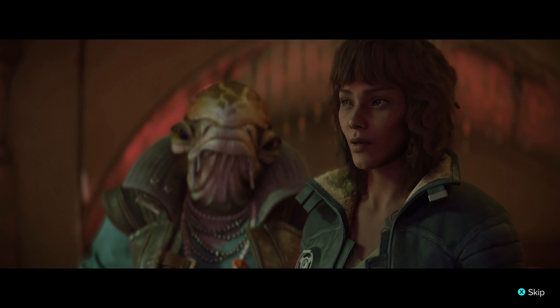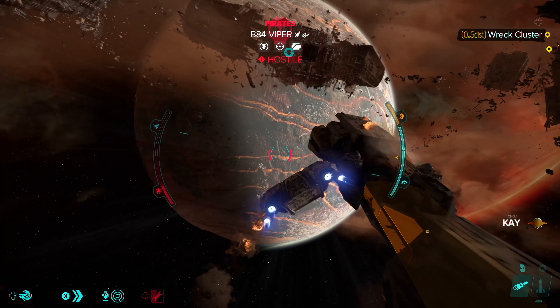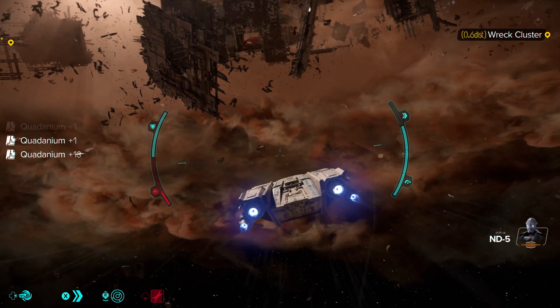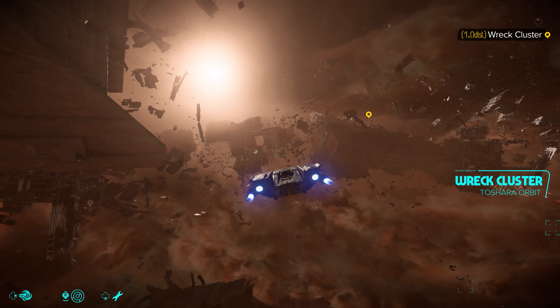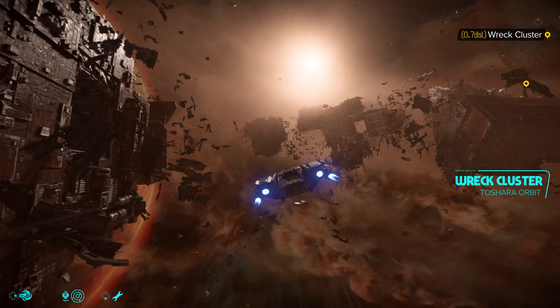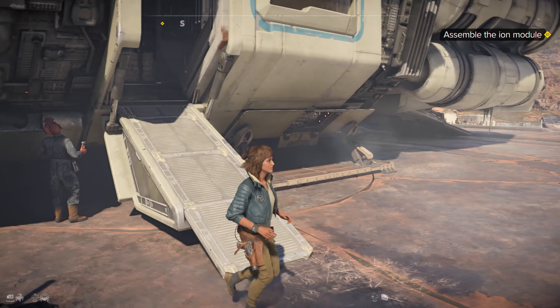These decisions add a layer of depth and replayability to the game, ensuring that each playthrough can offer a different experience. And what's a Star Wars game without epic space battles? Star Wars Outlaws doesn't disappoint in this regard. The footage reveals thrilling starship combat where you can engage in dogfights with enemy ships, navigate through asteroid fields, and even dock at space stations. Your ship isn't just a means of transport — it is a crucial part of your adventure, equipped with customizable weapons and upgrades to suit your playstyle.